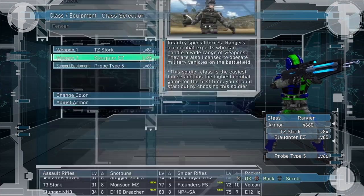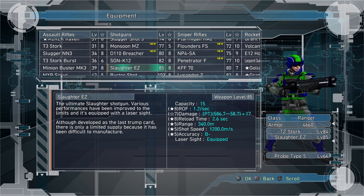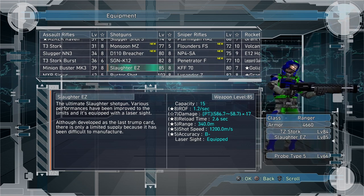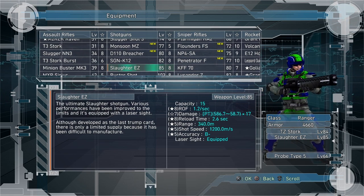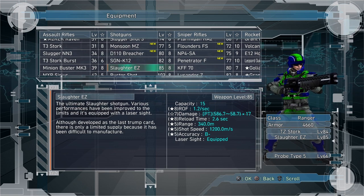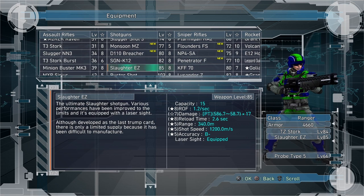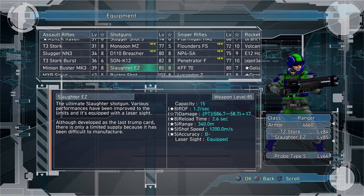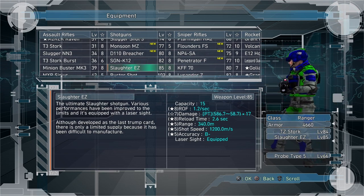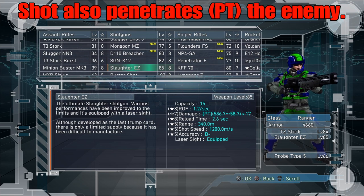Next up we're looking at the Slaughter EZ, which is the level 85 shotgun. I don't have the damage maxed out on it but I do have rate of fire, and right now it does 1.2 shots a second. Let's do the math: 586.7 times 17 equals 9,973.9 points of damage at its closest range. Basically just look at it as one shot a second — at close range you are doing almost 10,000 points of damage, and that's not even max damage yet.